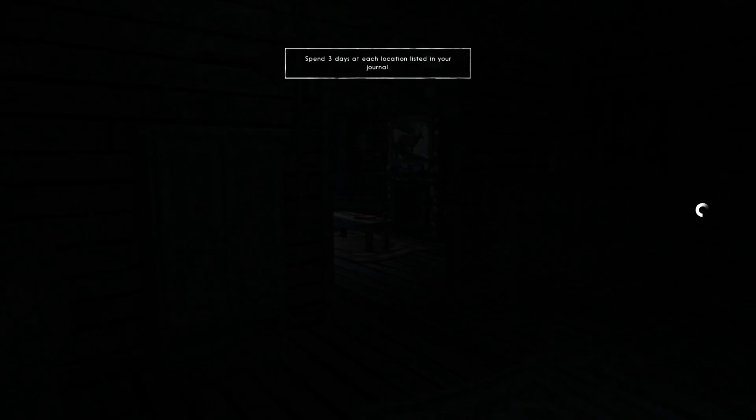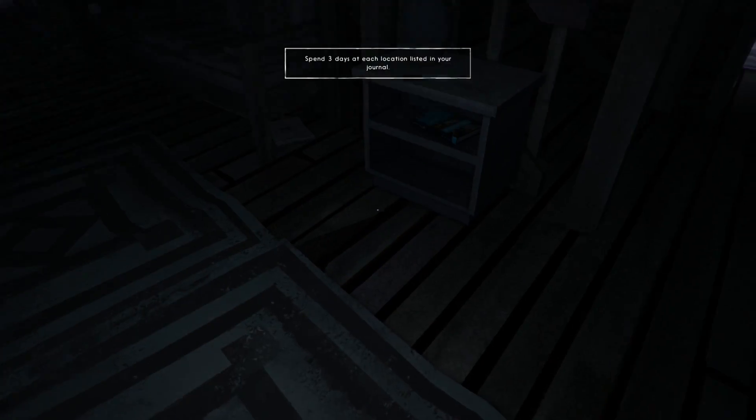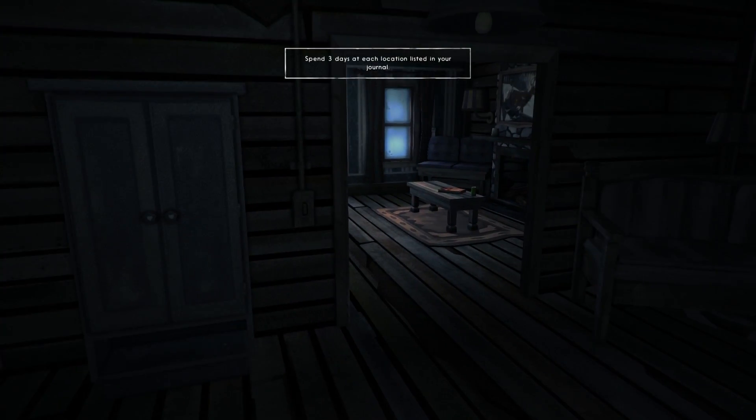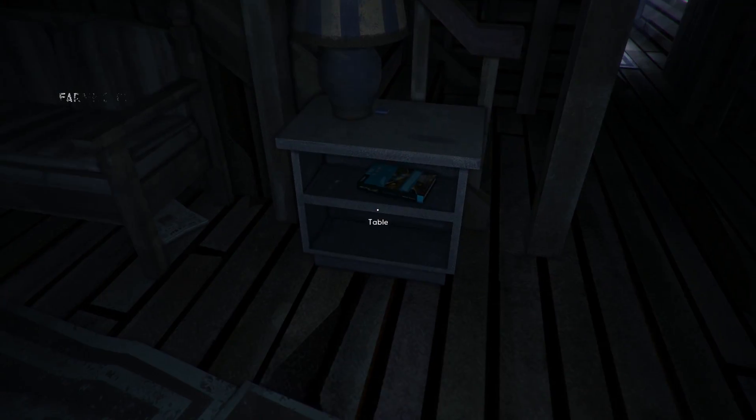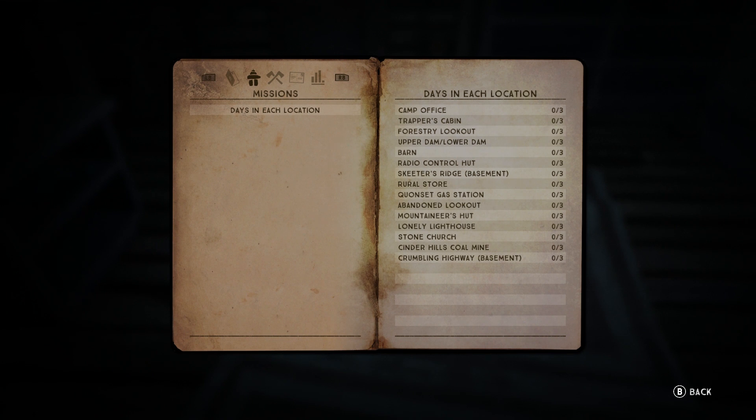Let's go and see where it's going to start us. I believe we're in the farmhouse in Pleasant Valley — and we definitely are. This is the farmhouse. Let's go ahead and look in our journal to see where we need to go.